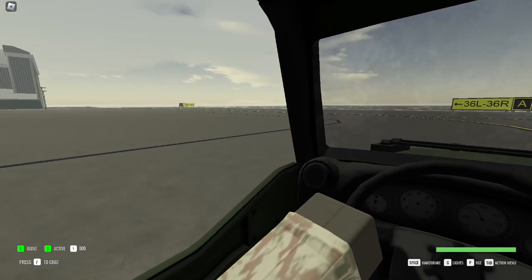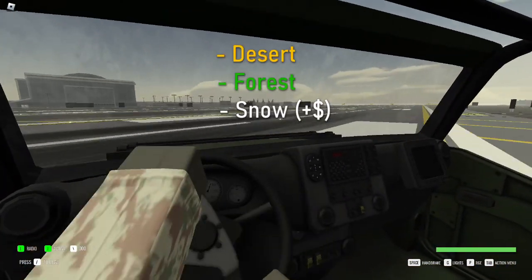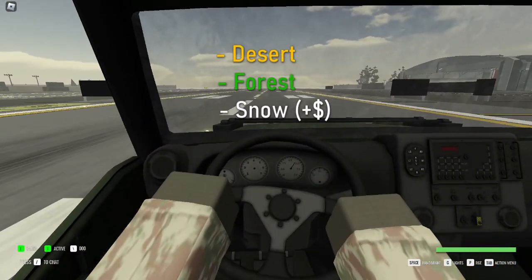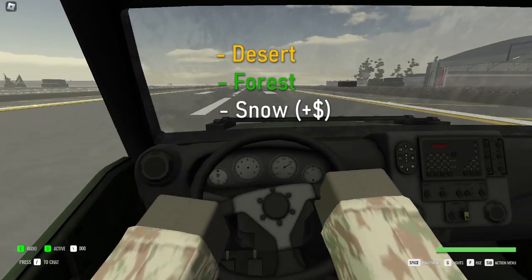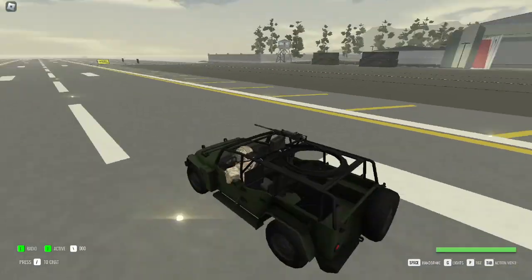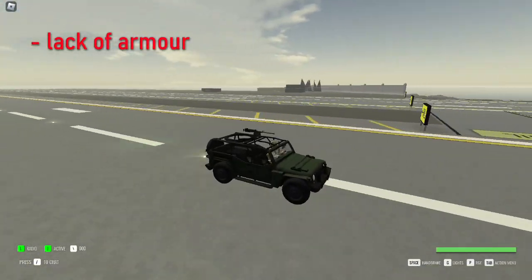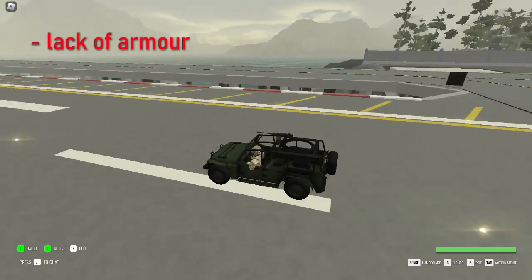Like all ground vehicles, the Jeep can come in three camouflages: desert, forest, and snow. Snow is slightly more expensive, but is great if you intend on giving it silly cow-related names. The only downside to the mounted 50 cal is the lack of armour, exposing the occupants — especially the gunner — to enemy fire more than the default variant, which has a closed roof.